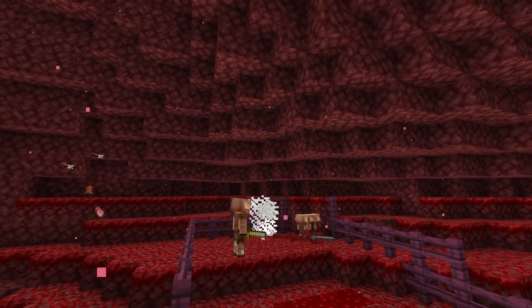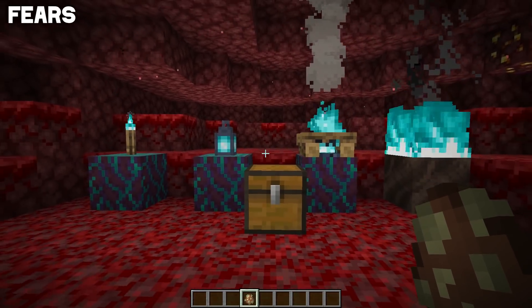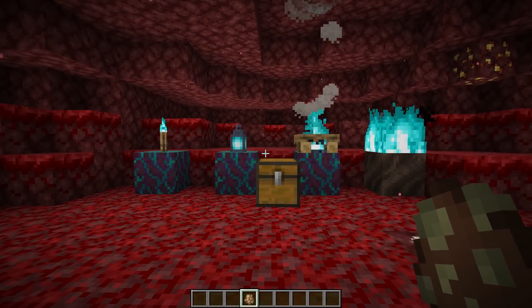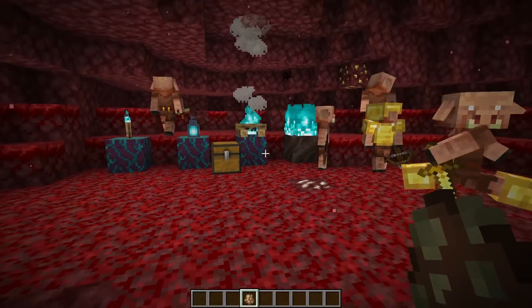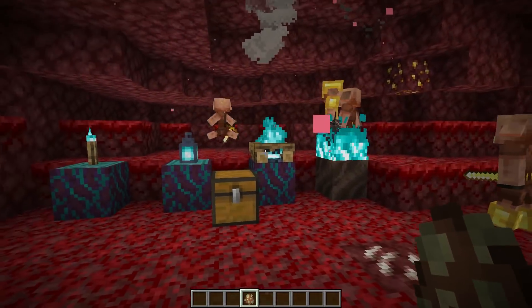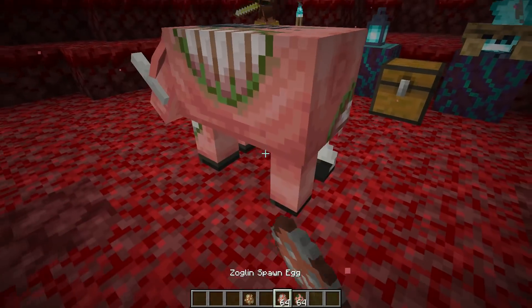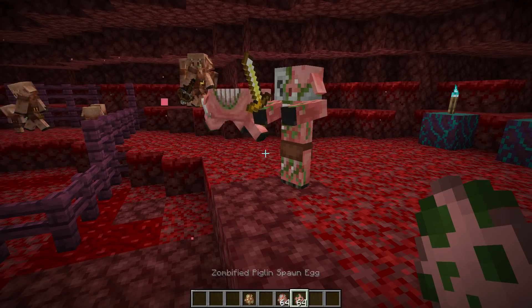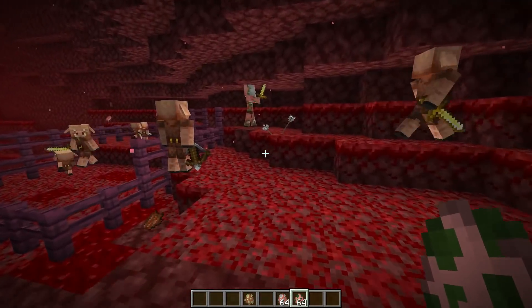Piglins and wither skeletons are not friends — piglins will seek out wither skeletons and try to take them out. The fight is pretty balanced. Piglins will attack a lot of things, but they'll also run from a fair amount too. If it involves soul fire, consider the piglin gone — they hate soul fire, it just creeps them out, though it's not explained why.